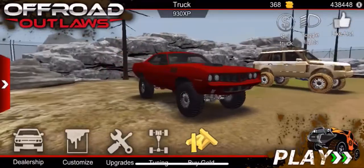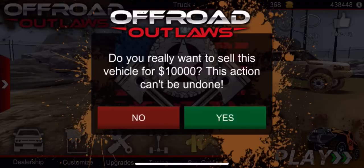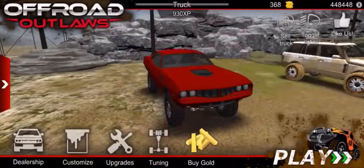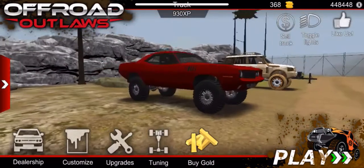It's very, very easy. All you need to do is hit 'Sell Truck.' It'll ask, 'Do you really want to sell this vehicle for $10,000?' — hit yes. Then go to the home screen, clear out the app, go back into it, and you have your El Camino back with more money.